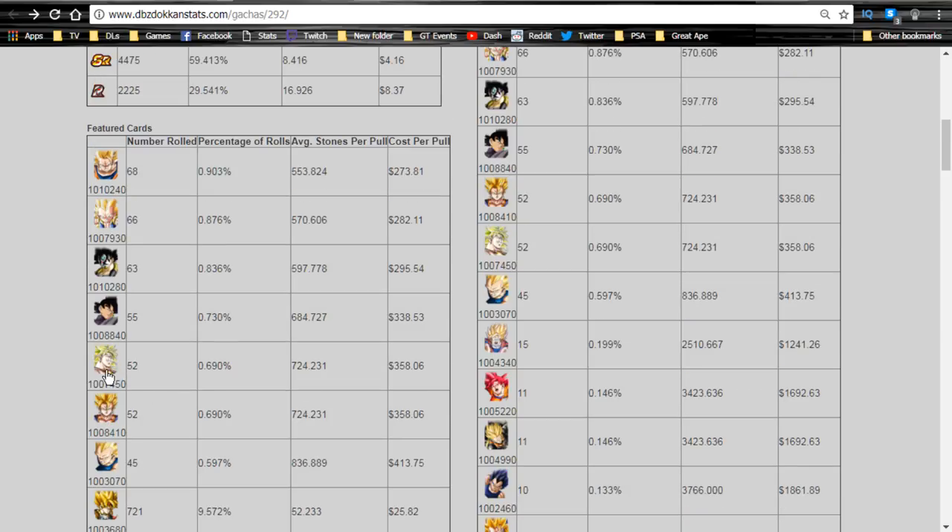On my end, maxed out Broly has all four dupe additions unlocked already, he's at super attack 10, and I have about five dupes of him. Goku Black is the same situation - I got so many of him because he's farmable from the event and I already have all four dupe additions unlocked with super attack 10. So it's not worth pulling for him; if I end up needing the LR version I'll just grind out that event.